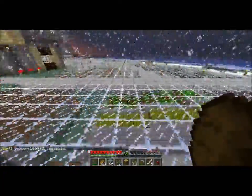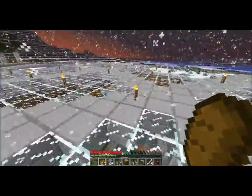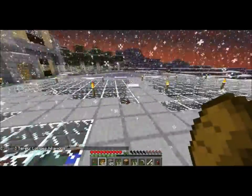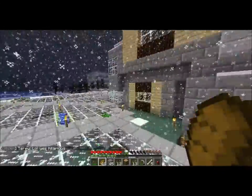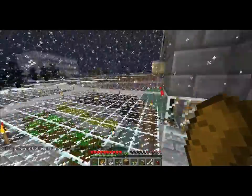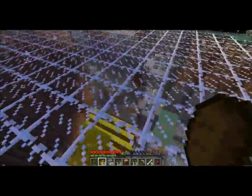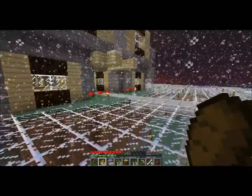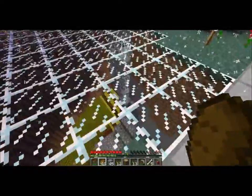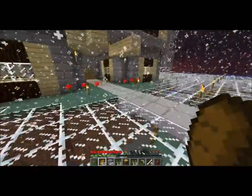Mr. E, in general, just likes to gather resources — sort of kill time. He says it's relaxing. As far as I know, the original goal is to make sort of a crater with a house floating in the center of it, but it appears that he's just mining, in general, a circular area.